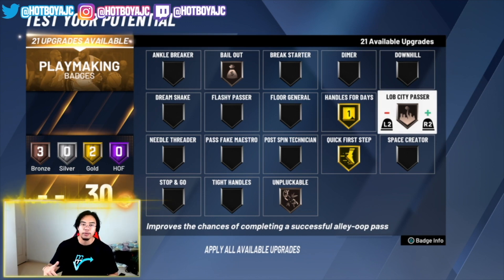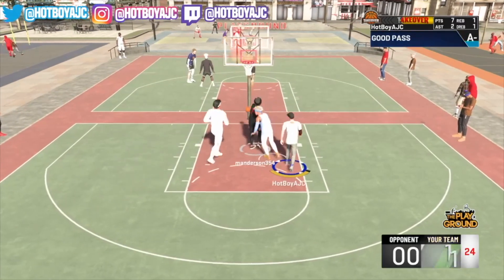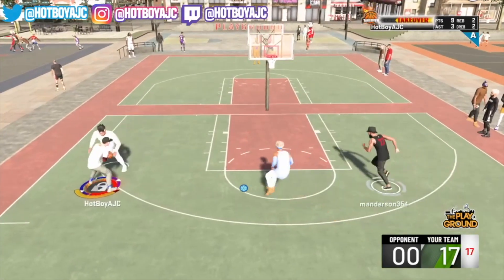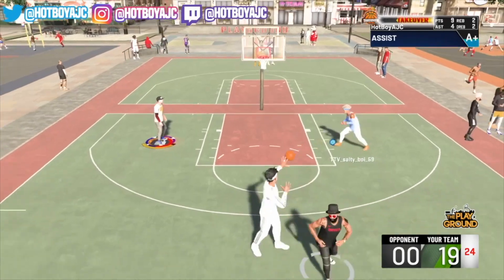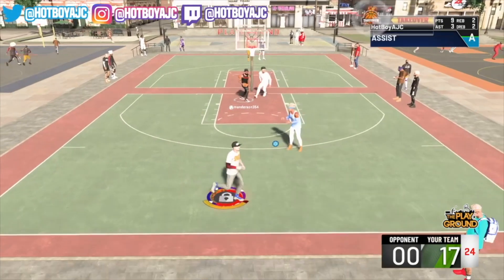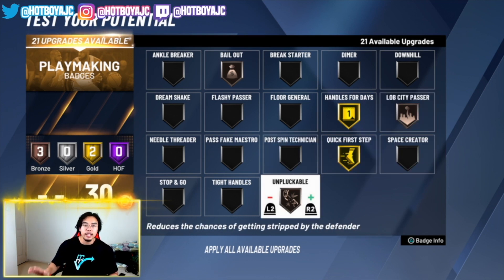Lastly in this group: Lob City Passer on bronze. This is the most slept-on badge I've ever seen. Throwing lobs, especially to a slasher, is nearly impossible to stop — even big men find it very hard to contest because they don't see it coming. Having this on bronze will have you finishing pretty much every alley-oop you throw to a slasher. These three badges — Unpluckable, Bailout, and Lob City Passer — are must-haves, but only on bronze.